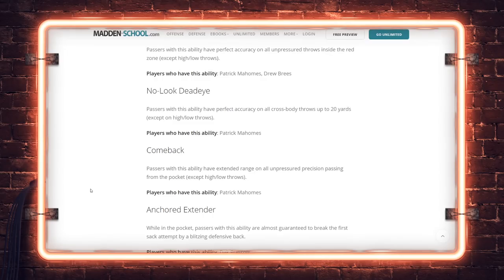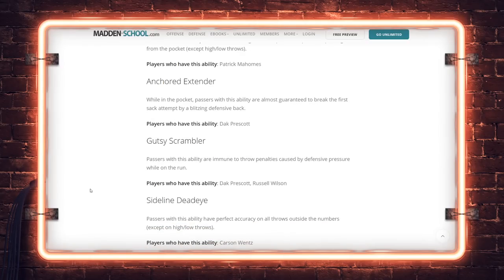Comeback: passers with this ability have extended range on all unpressured precision passing from the pocket, except for high and low throws — basically extra pass lead to put the ball where your receiver can catch it. Anchored Extender — that's the Prescott ability, almost guaranteed to break the first sack attempt by a defensive back, helping combat nickel and dime blitz metas. Gutsy Scramble is your equivalent to Fearless but outside the pocket. Sideline Dead Eye gives really good accuracy on throws outside the numbers. Sleight of Hand gives a better chance on pump fakes and double moves — it was bugged in Madden 20 and never really got off the ground.